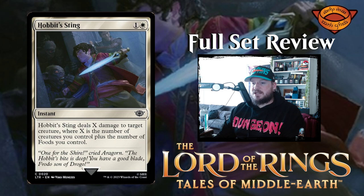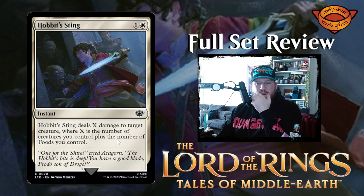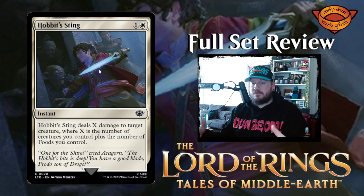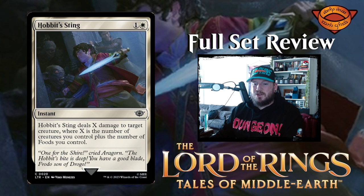Next up we have Hobbit's Sting — one and a white for an instant. Hobbit's Sting deals X damage to target creature where X is the number of creatures you control plus the number of foods you control. So for two mana, if you're playing white weenies in a hobbits deck, there's going to be a lot of small creatures and they all sort of have something to do with food. You could pay two mana and potentially do like ten damage to something — that seems kind of bonkers. You could kill almost anything for two mana.